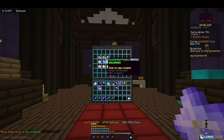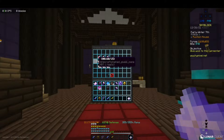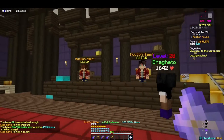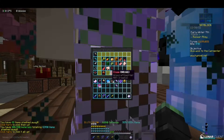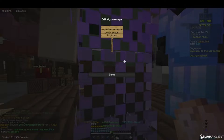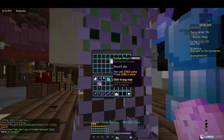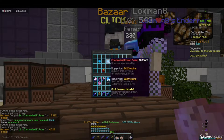You're going to need a stack and 16 of potatoes. So what you're going to do is go to the bazaar, buy a stack and 16, and then you're going to buy 16 enchanted items.